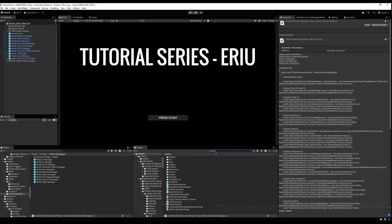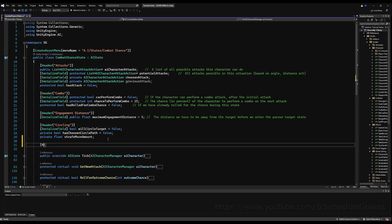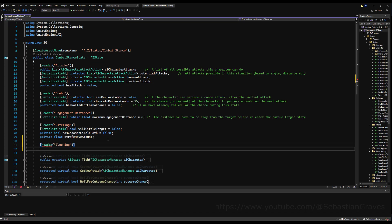Hello guys, today we're going to add blocking to our AI. Let's go and open the combat stand state. I was going to do combos today but I thought I'd already done it because I saw the 'can perform combo' variable up there, but I realized it's not hooked up yet. So in the next video we will cover AI combos. Thank you to Reyear for pointing that out in the Discord.